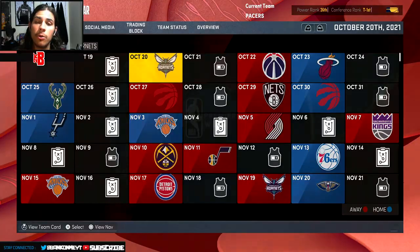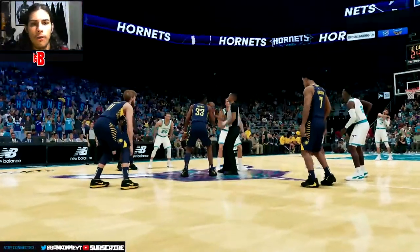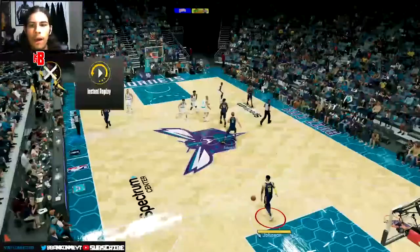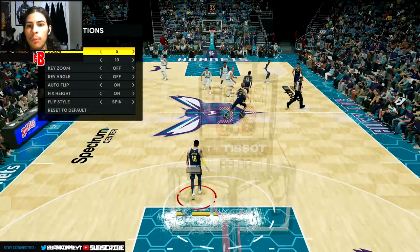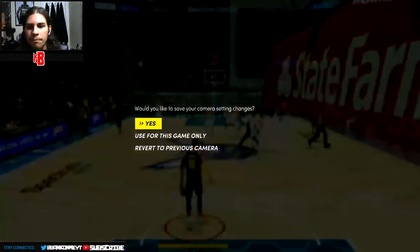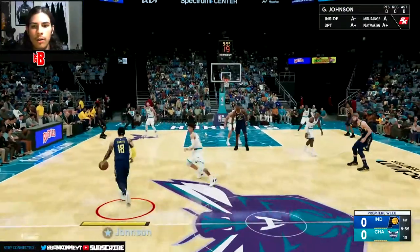Here we are, premiere week in the NBA. Oh wow, it skipped right to the tip-off. Alright, I didn't change the camera angle. We're going to 2K Low - apparently it looks really good. Let's see - 2K Low kind of looks sick, so let's go with 2K Low camera. This Hornets court looks fire, I don't think I ever actually played the Hornets.